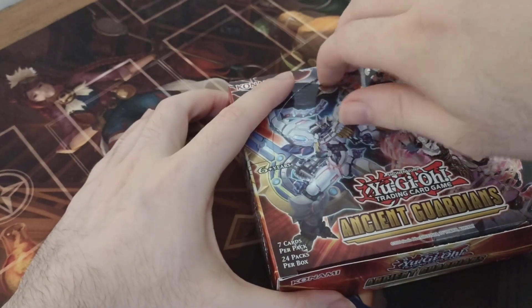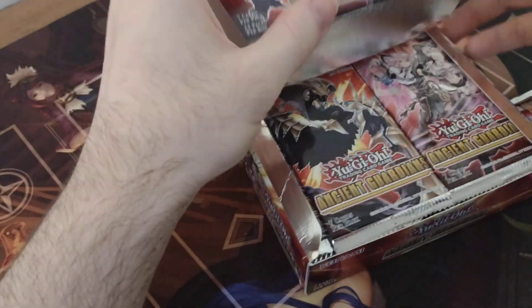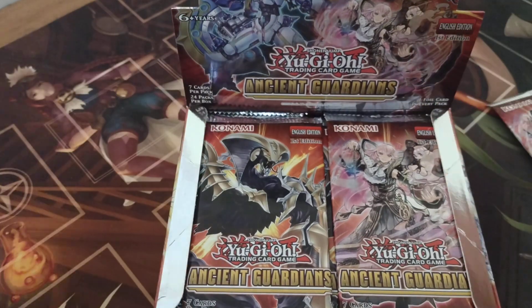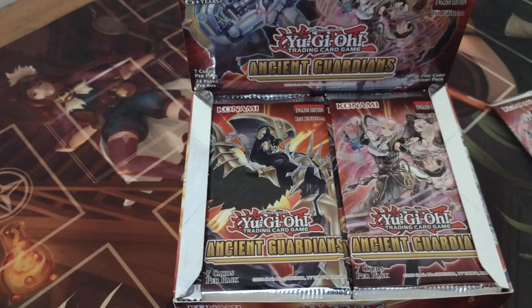Let's go ahead and get this thing tucked up so we can turn it into display mode. And behold! Ancient Guardians! The next deck build pack. 7 cards per pack, 24 packs per box.